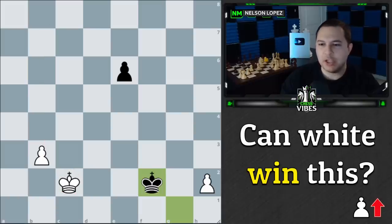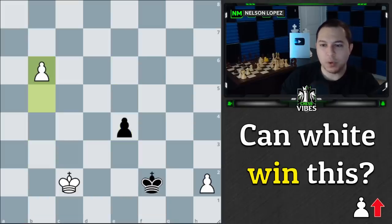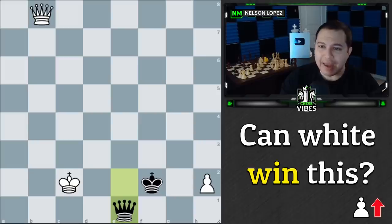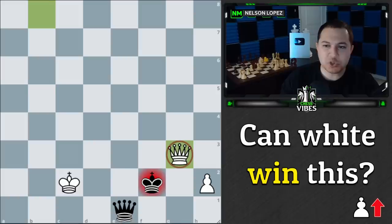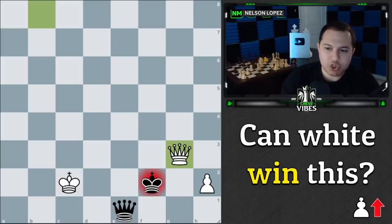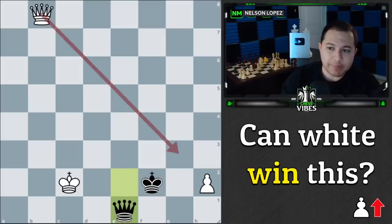So what do we actually accomplish by playing king to c2? Now we go for the pawn race and push the b-pawn. Our king is no longer on the first rank, which is huge. Watch what happens: when the pawn race plays out, we get the queen and black gets the queen — but it's not with check. On top of that, we now have queen to g3 check, which is the key move, because it forces the queen trade.